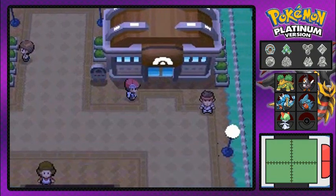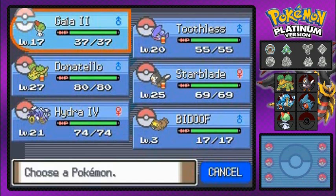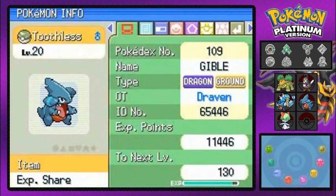You know, the alluring, soulful dancer. She's got herself some ghost-type Pokemon that we were talking about — ghost-type Pokemon that could prove to be a problem against us.